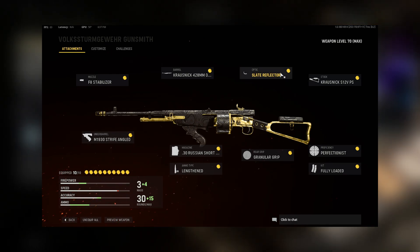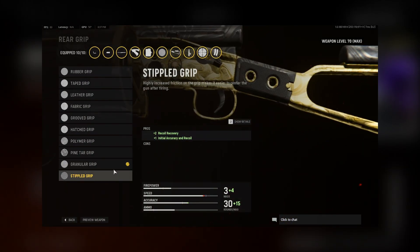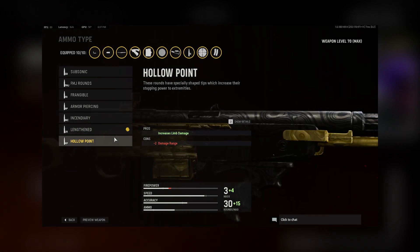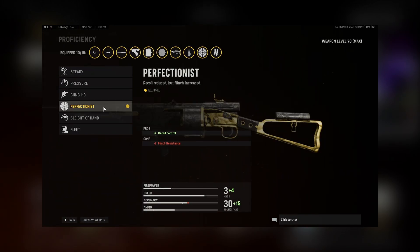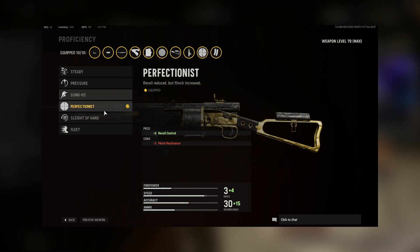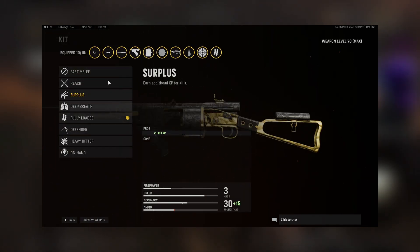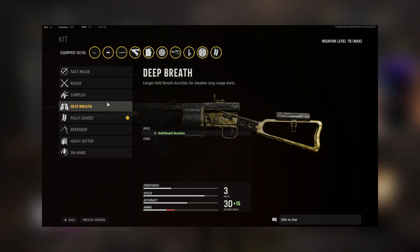I used the Slight Reflector as always, but in hardcore I really like using the M19 Flip — I think it's a really great scope if you're going for long range. Then we have Granular Grip; I also used Stippled and Fabric a lot while grinding. Always do ammo type Lengthened or Hollow Point, whichever you feel more comfortable with. For the proficiency, we have Perfectionist — this is going to help with recoil. You could also get away with Fleet or Slight of Hand, and you have to use Gung-Ho for one of the challenges. For the kit, always do Fully Loaded — having more ammo is much more helpful than melee range or holding your breath.